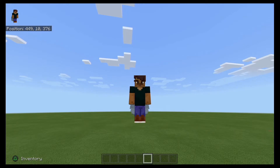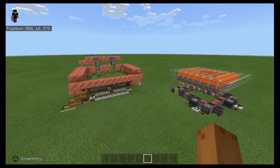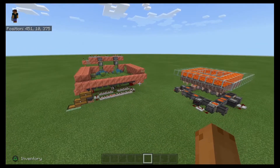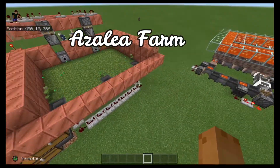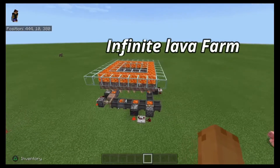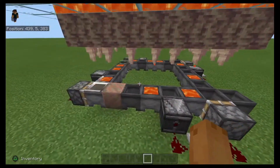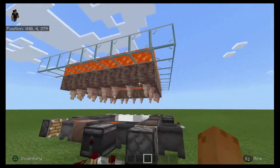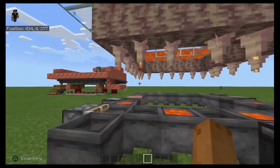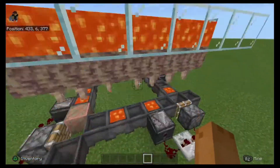I might even make another video maybe two weeks from now. But let's get into the actual video. As you can see here, we have our two Redstone Contraptions. We have an Azalea Farm over here, Exhibit A, and we have Exhibit B, our Infinite Lava Farm, which basically gives us infinite lava by the idea that these pointed dripstone actually drips lava, which is also infinite because we have a lava source above it. That's how this is happening.